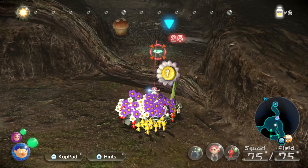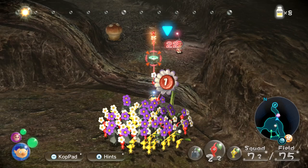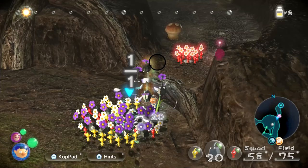Switching over to Brittany — what was going on this way again? There was a bunch of stuff, so we should switch back over and give her some Pikmin. A couple red, couple yellow. That would be good. Whoa, okay, that's not what I wanted.